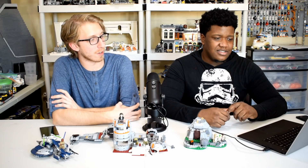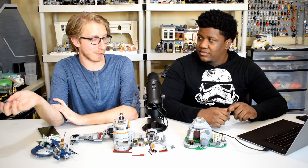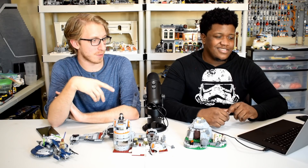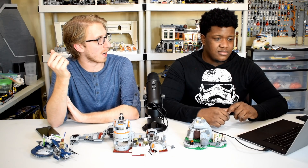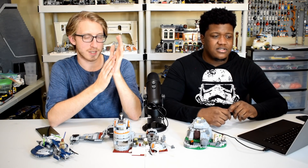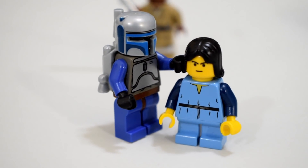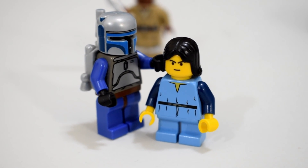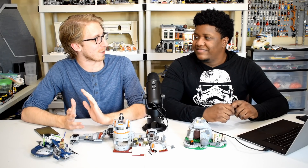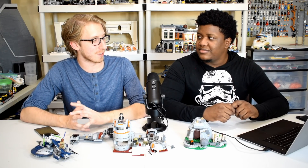A lot of the older playset-style Slave I sets we've gotten over the years — the only one I think looks pretty terrible is the very first one. This one and others have always held up pretty well, and they were usually at a pretty good price point, like 50 or 60 dollars. The Boba Fett and Jango Fett figures — a lot of people have very fond feelings for the old style, and that Jango figure still commands a pretty hefty price. It's very classic Star Wars.